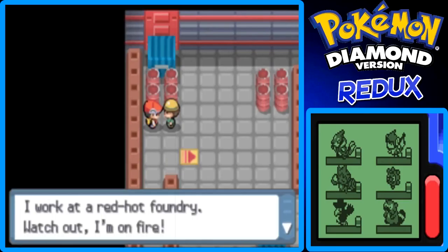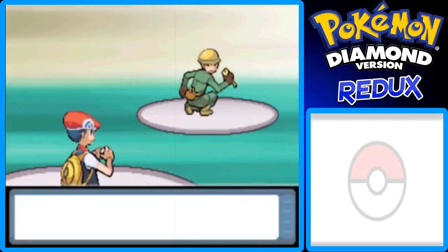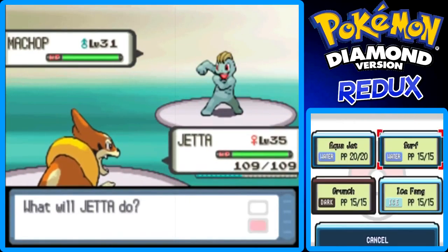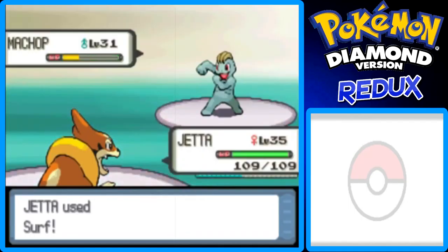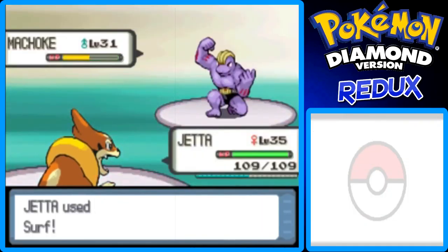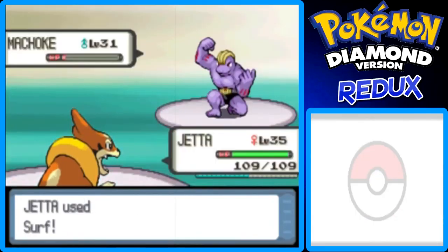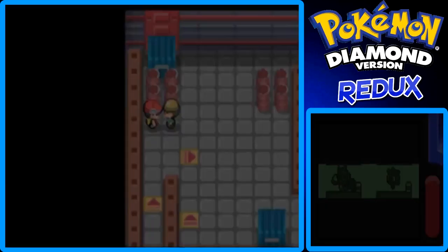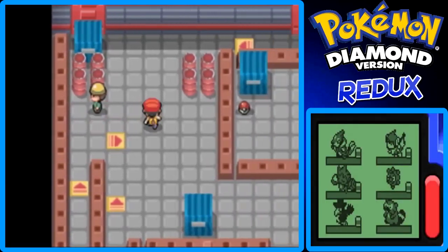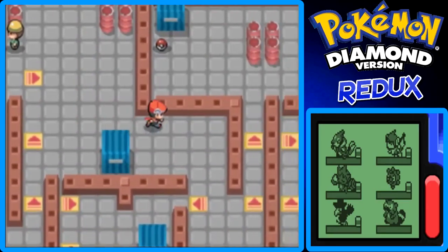I work at a red hot factory foundry — red hot foundry. Watch out, I'm on fire! Okay, apparently I forgot that these workers have Machop and Machoke. Some of them do, so yeah.